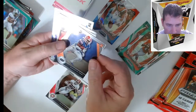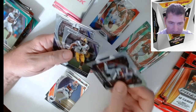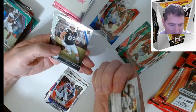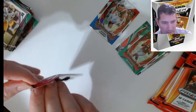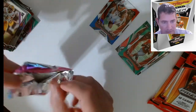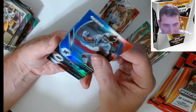Najee Harris. Kadarius Toney — look at this! A Ja'Marr Chase All-American — look at that one! These All-Americans are nice. Wow, another Ja'Marr Chase. That was a nice pack. I like that Justin Fields. Nice Ja'Marr Chase in there. I think we got some good ones. I definitely need to be picking up more of this stuff for myself.